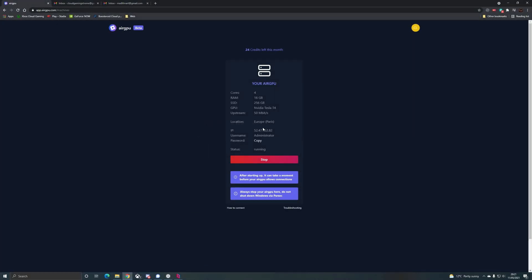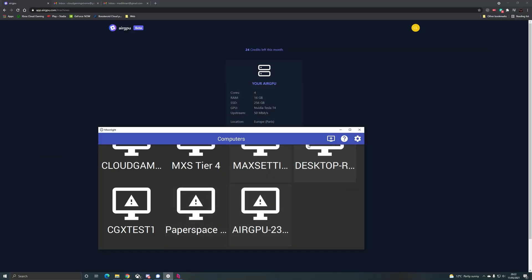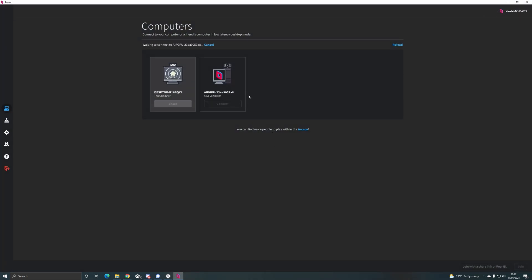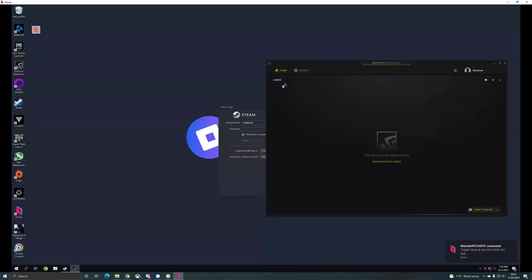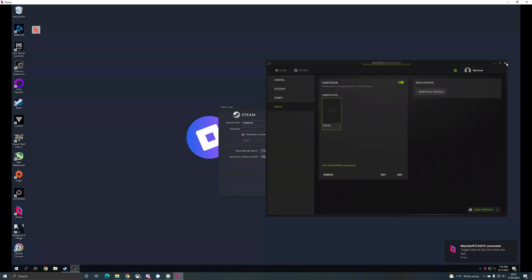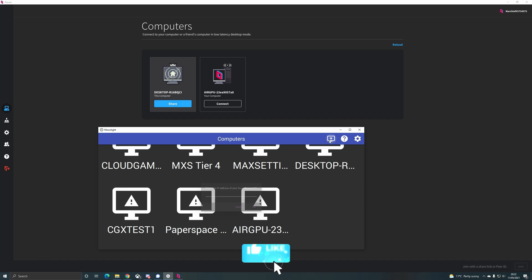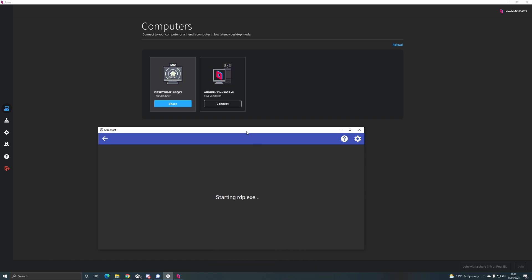Setting up AirGPU is a little bit fiddly to begin with. There are no static IPs at the moment, but the IPs are public, so once you've got Moonlight set up you just have to re-enter the IP every time you start your machine. Machine startup is slow — it takes between two to five minutes depending on load. Sometimes I had to go in via Parsec just to wake the machine up to get GameStream working, but for the most part this is resolved now. The founder is very quick on Discord to respond to feedback, and several startup issues with Parsec and Moonlight have already been fixed.